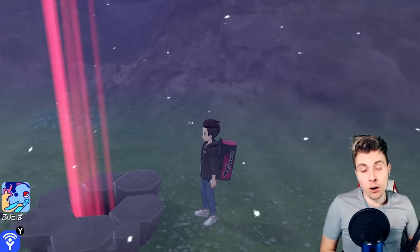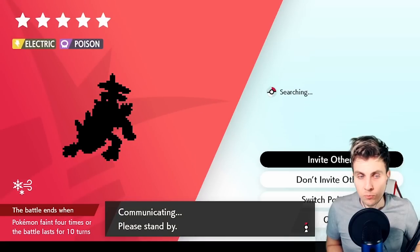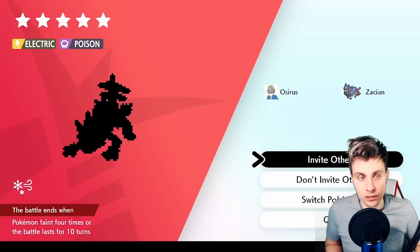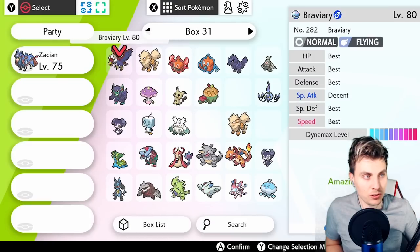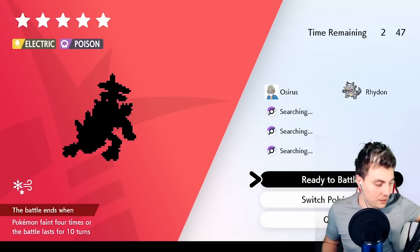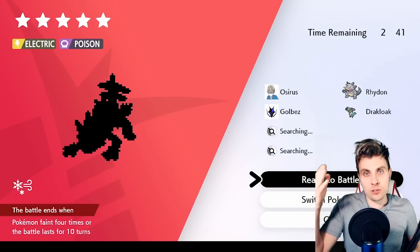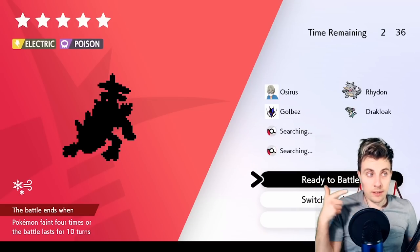I did a video the other day on the new rotation of G-Max Pokémon in the Wild Area, and obviously if you've watched that video then you know that this specific den I'm in right now is a shiny Toxtricity den. I'm going to open this up and actually get rid of this den — I'm going to catch this Toxtricity first, then clear the den so I can walk you through exactly how I got it shiny in such a short amount of time.